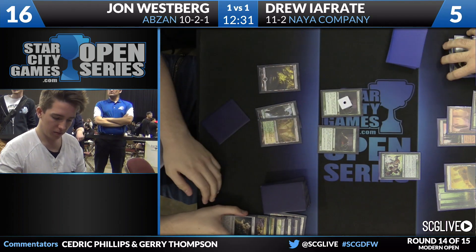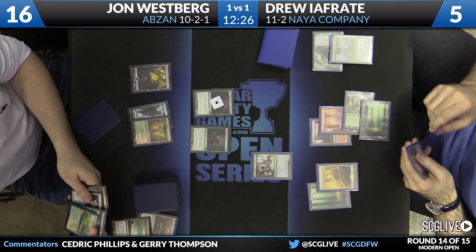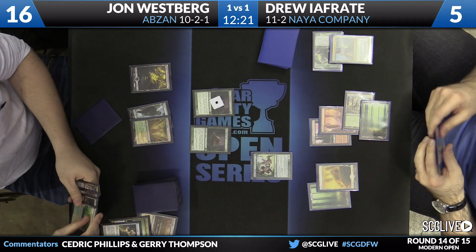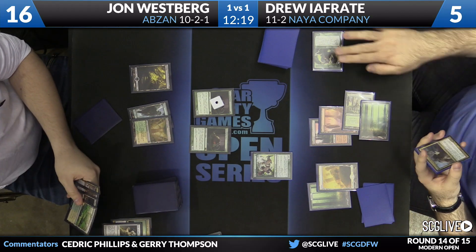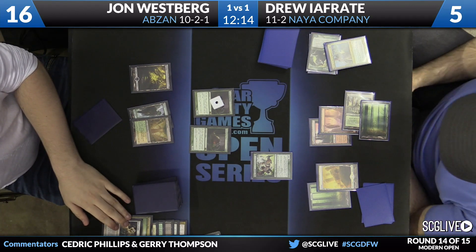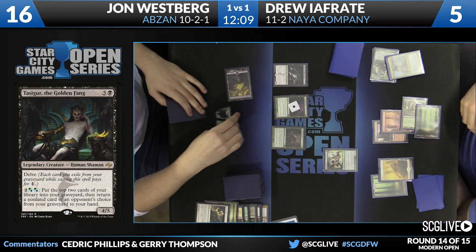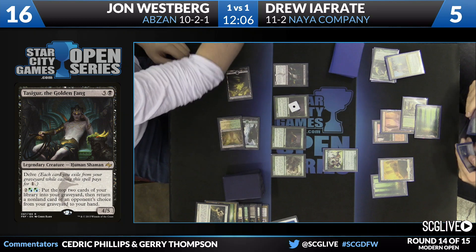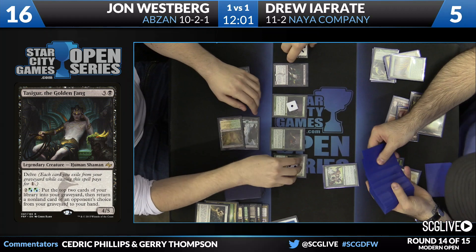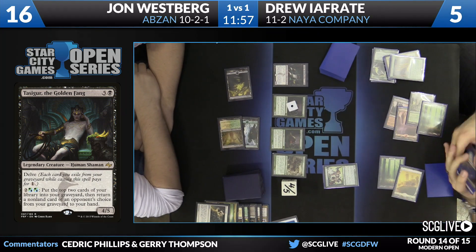Taking a look at the graveyard here is Westberg. Looks like Tasigur is on the way. I wouldn't be surprised if John doesn't attack — me neither. It seems a little more conservative to not attack this turn, but it sets you up for such a better attack next turn. Plus Drew is basically priced in to casting the Collected Company this turn, so John is operating with more information next turn as to what the attacks and blocks are going to look like. He says no attacks. Here comes Collected Company — and this is going to be the one where it whiffs, right? Where John could have just attacked.